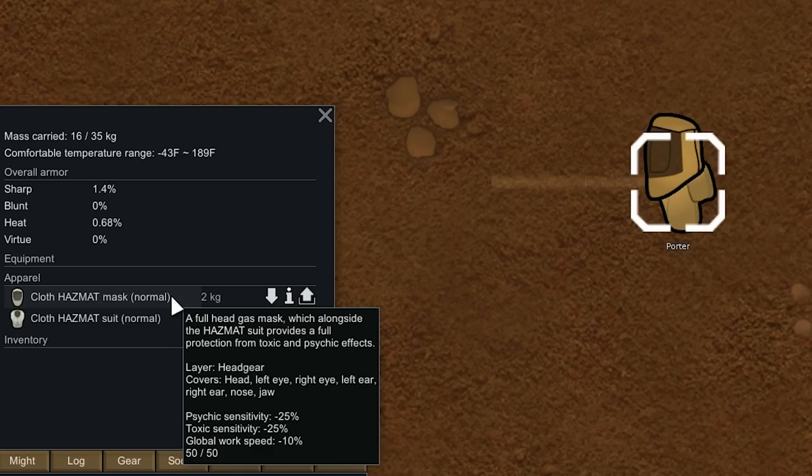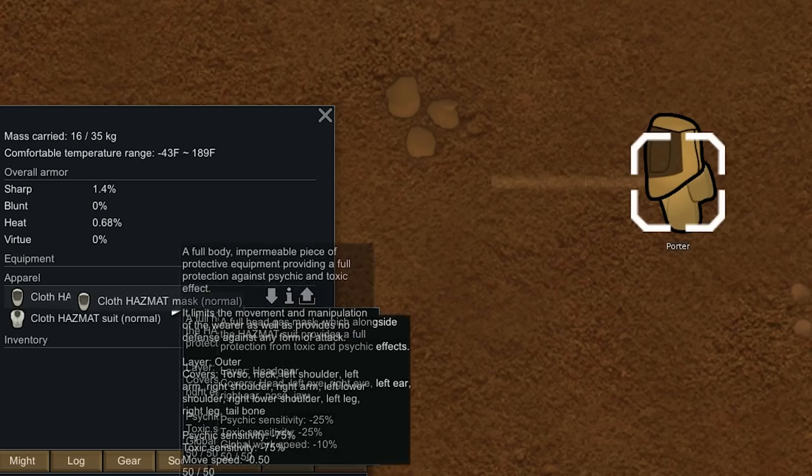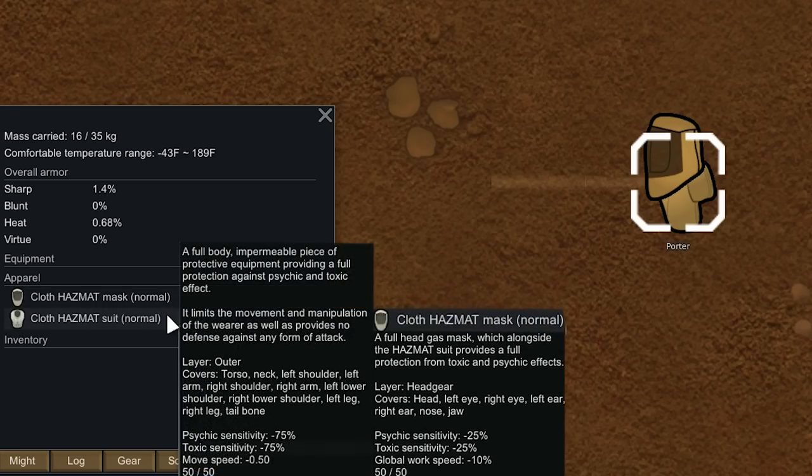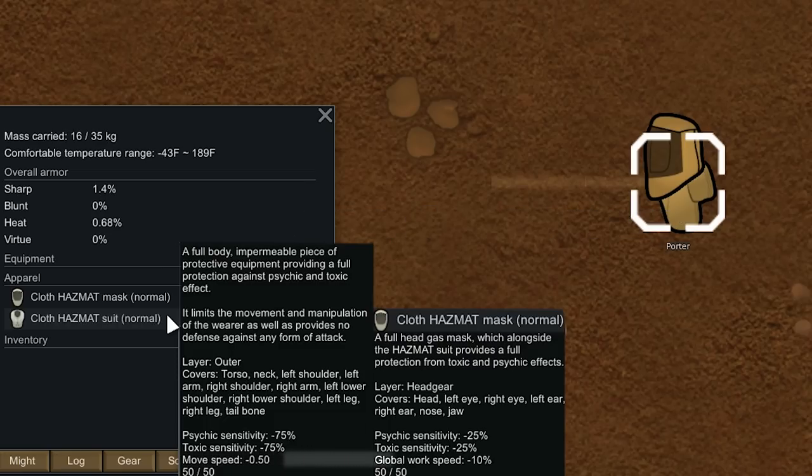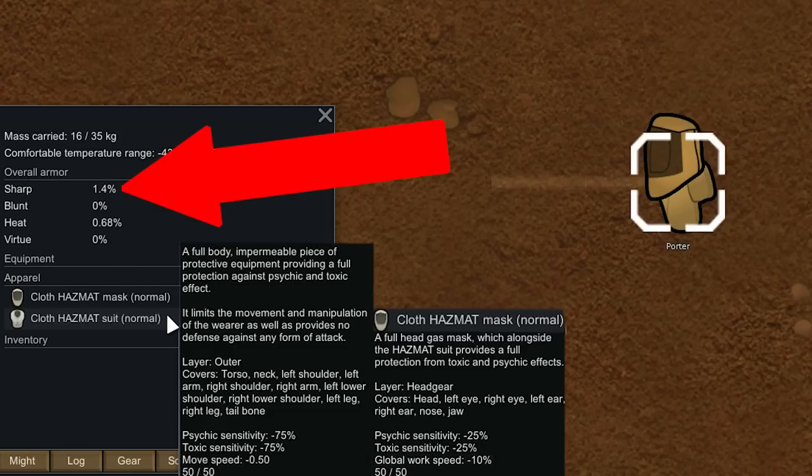To make this run even possible, we started Sam with a hazmat mask and a hazmat suit. Combined, these lower his toxic sensitivity to 0%, meaning he will not be affected by the toxic fallout. However, they do lower his movement speed by 0.5, which cancels out his Jogger trait and lowers his speed a bit more on top of that. His hazmat mask also lowers global work speed by 10%, and this hazmat gear offers virtually zero protection against bullets or melee weapons. Aside from preventing toxic fallout, the hazmat suit doesn't offer much else.